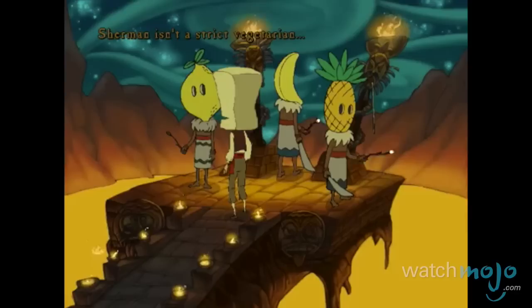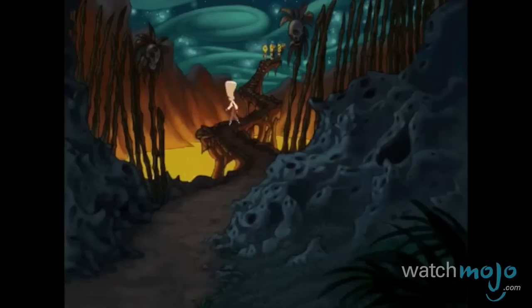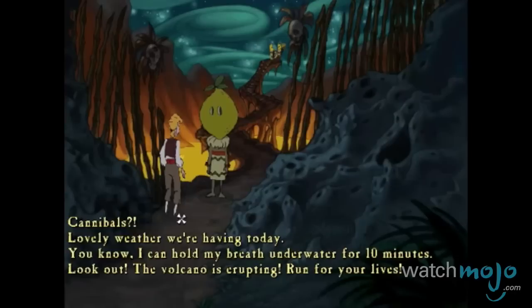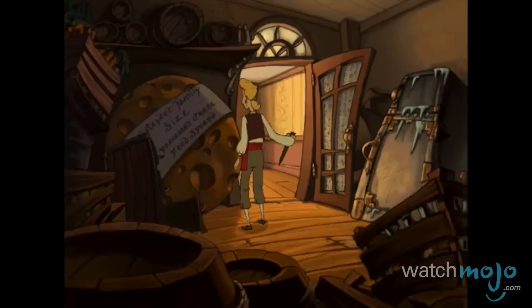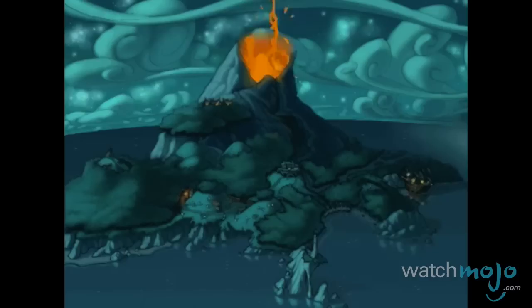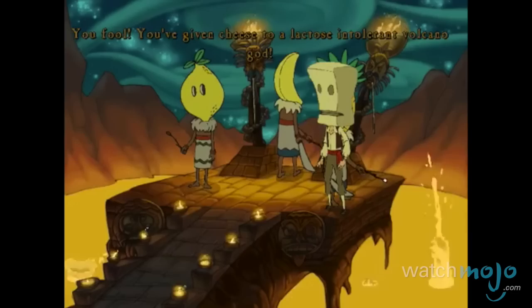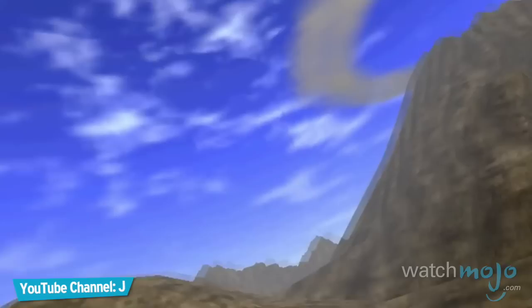Monkey Island's take on the volcanic destination is certainly interesting, if unconventional. During the misadventures of the lovable pirate Guybrush Threepwood, he stumbles upon Blood Island, a hotel resort with an unmistakably active volcano and a cannibal vegan tribe who worship it. As an act of mischief, Guybrush tosses a piece of cheese into the volcano's mouth, which causes it to erupt and spew lava. At least we get an iconic line out of the devastation: 'You fool! You've given cheese to a lactose intolerant volcano god!'